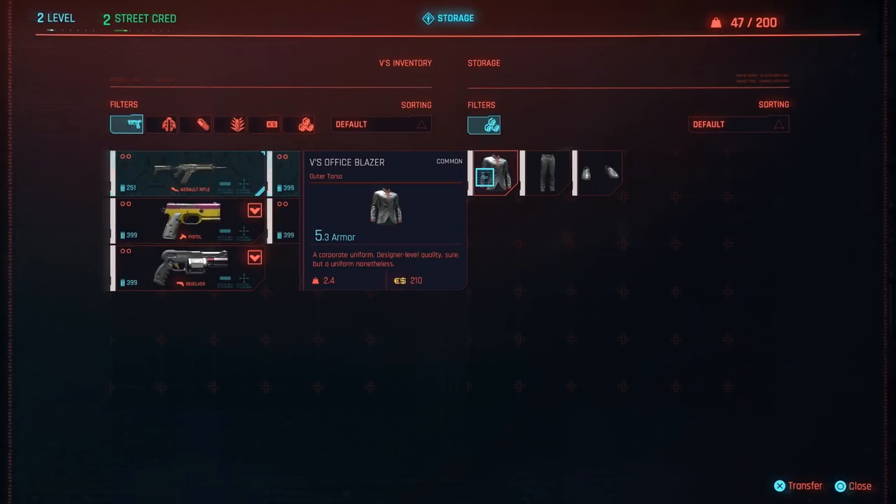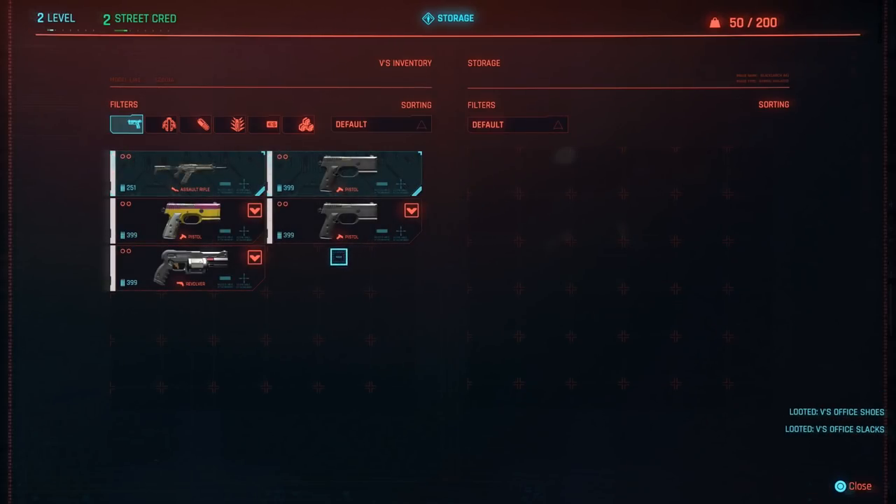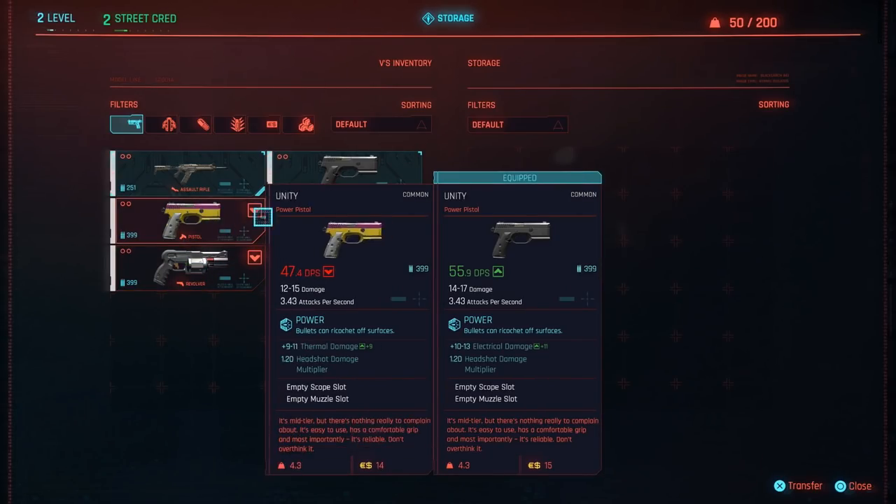Oh, what's this stuff? 5.3 armor, dude. Is this any good? I don't know if this is any good. Can I take this? You take that stuff. I don't know if that was, like, in storage, yeah. I'm gonna have to check that stuff out. There's also some other stuff I can mess around with.